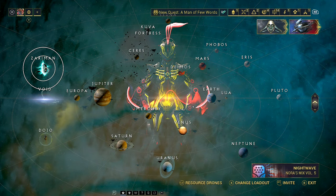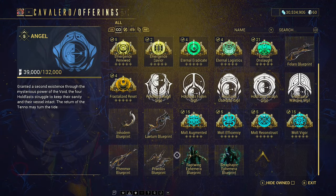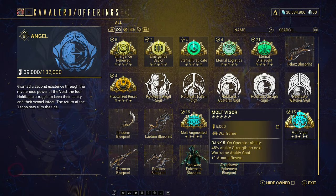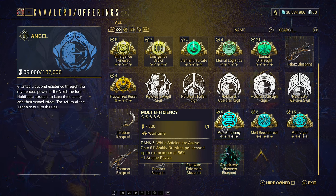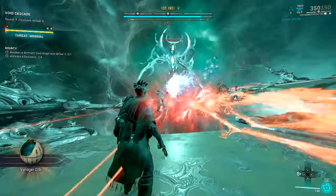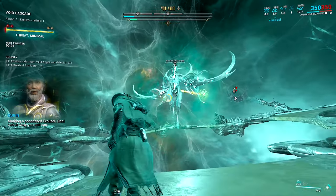The first and best place to start your Arcane hunting is on the Zariman, where you can get some of the best Warframe Arcanes such as Malt Augmented, Malt Vigor, and Malt Efficiency. The descriptions on screen should show you why these are useful and why you'd want to start investing in them, as well as some of the best Amp upgrades, particularly if you want to be taking down Eidolons and Void Angels.